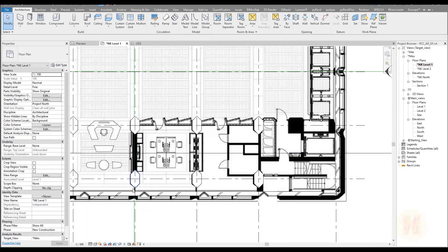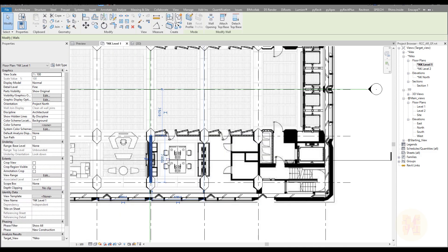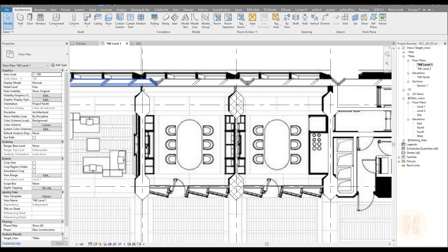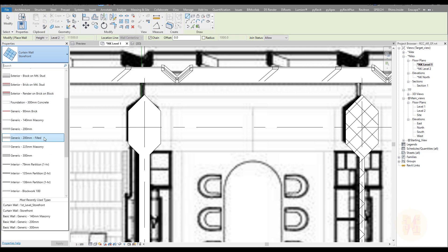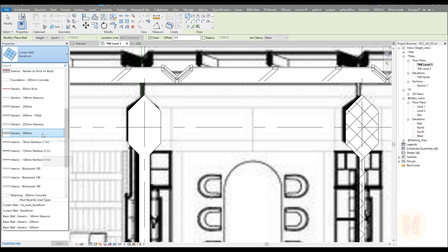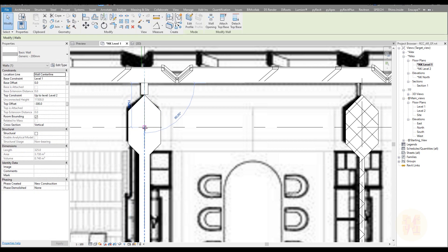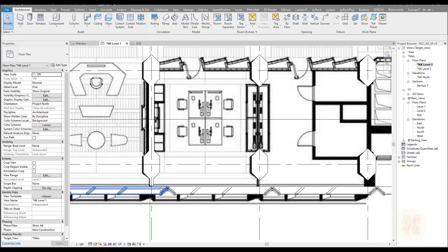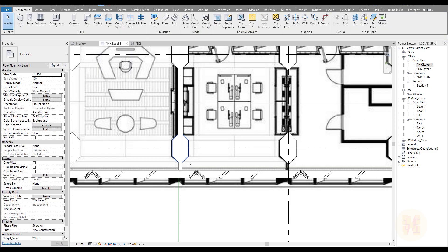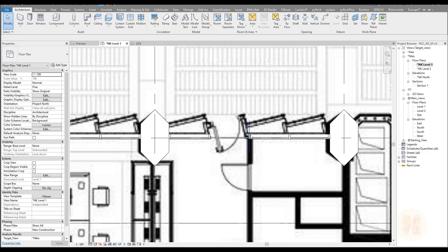Half the first level is already done. Now we can start to create the other part on this side. Let me go to level one. Almost everything is the same — you can select this wall and just mirror it to get the same result. Here we have a small wall on this part. I prefer to use the generic wall. Let me use 200 millimeter generic wall and connect it. Later on we'll change it. We can select this wall and mirror it. Then for the storefront, let's select it and mirror it. As you can see we get the same position with the same mullion distance.